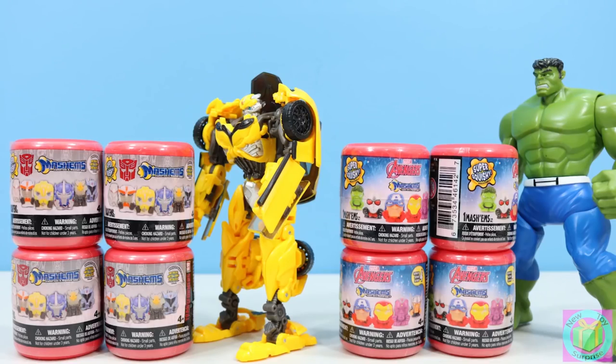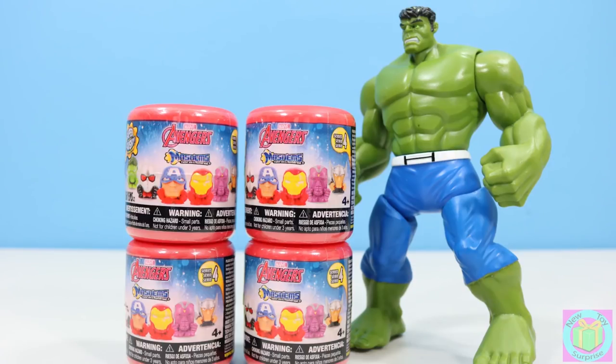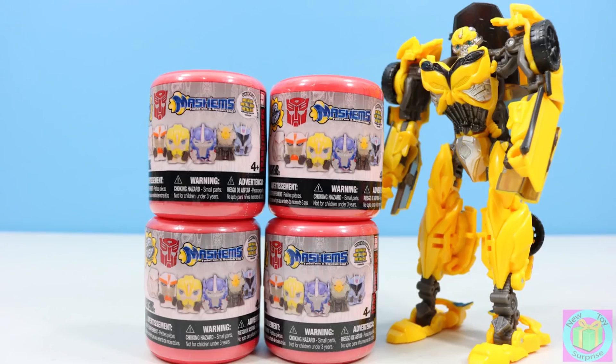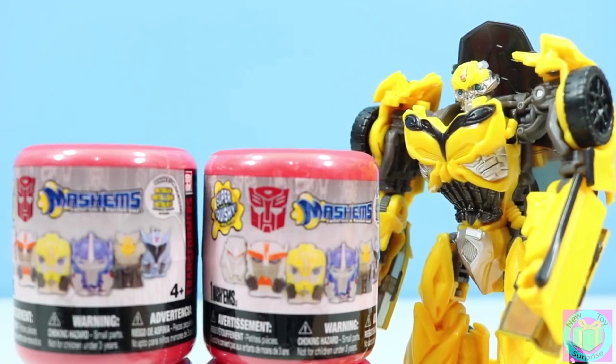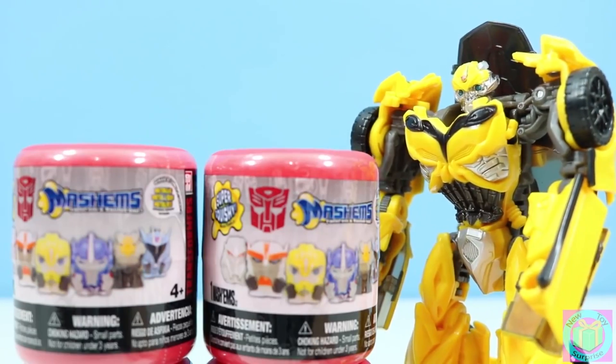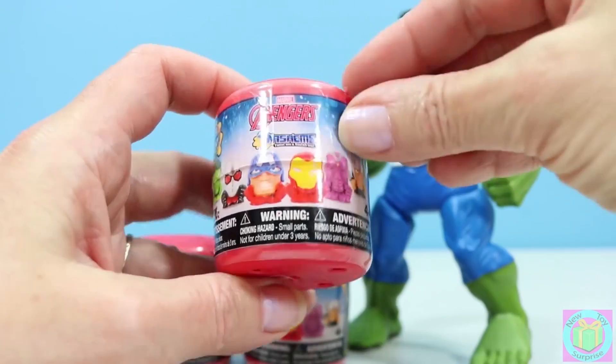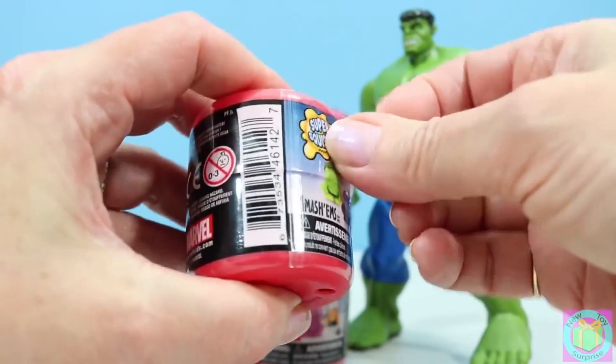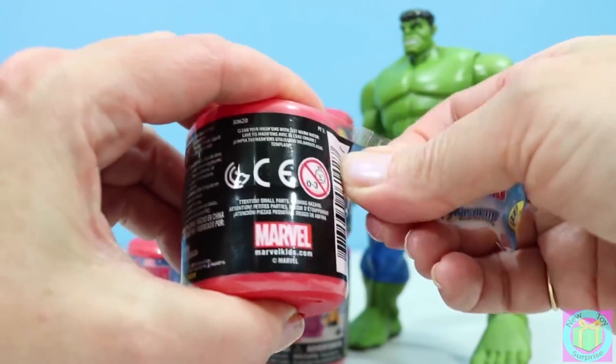Hi guys, welcome to New Toy Surprise. Hulk has four Marvel Avengers Series 4 Mashems for us to open up. Hulk wants Squishy Hulk — find Squishy Hulk! And Bumblebee has four special Transformers Generation Series 3 Metallic Mashems for us. He hopes we can find a squishy version of him. Let's open up an Avengers Mashems first and see if we can find Hulk — that'll make him happy.